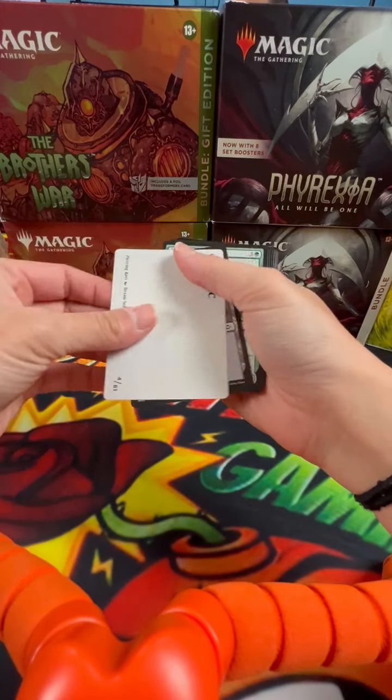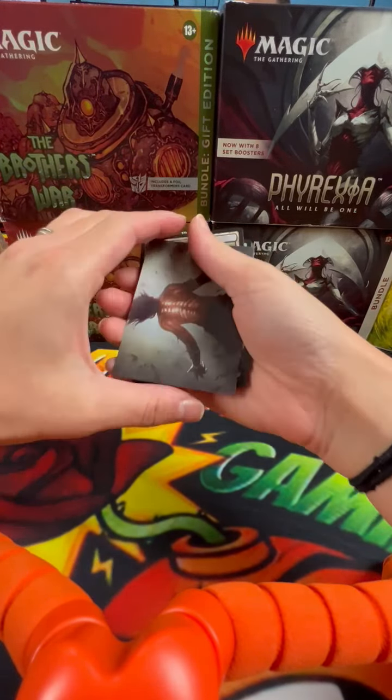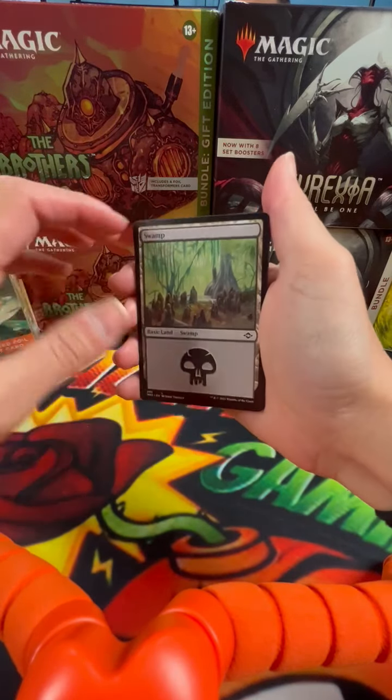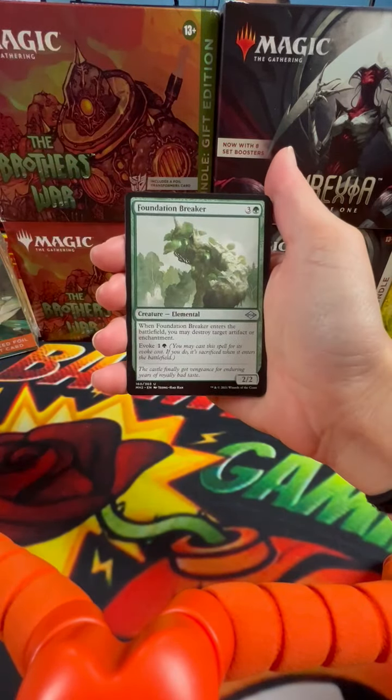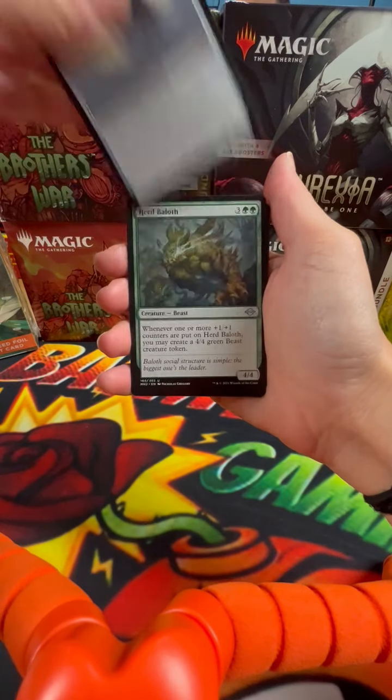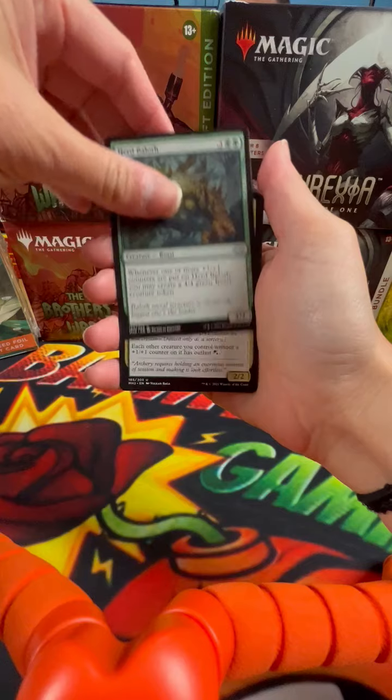We have, what is this? Oh, nice little quick artwork. Got a Swamp, Foundation Breaker, Steel Dromedary, Herod Baloth.